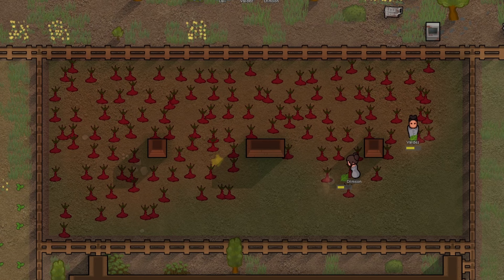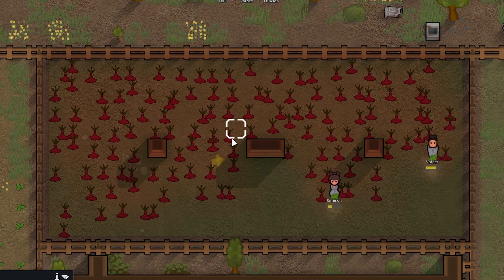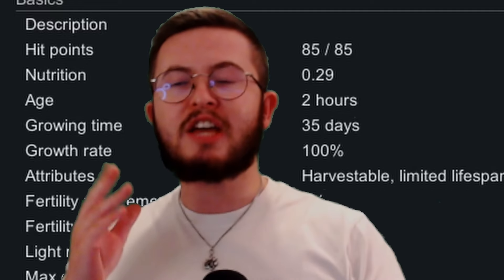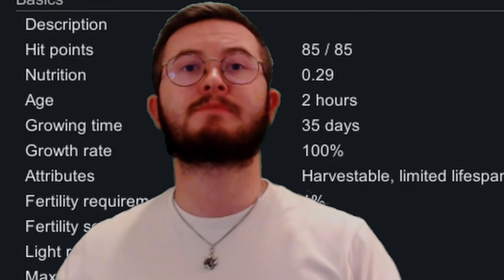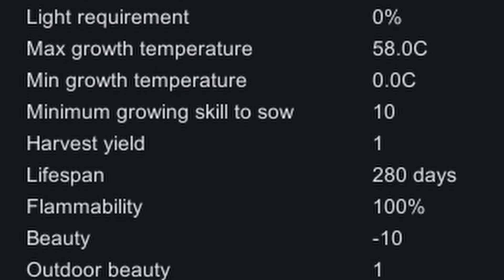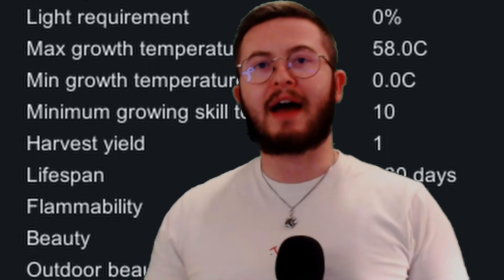The demon root plant is extremely unique — it can only be grown in darkness and requires a minimum skill of 10. It takes 35 days to grow to maturity, which is crazy long. And when you do harvest one of these plants, you only get one demon root in return. That is it — one singular demon root after all that time nurturing and caring for it.